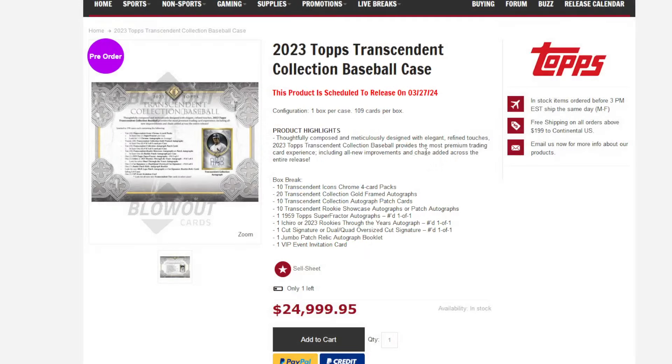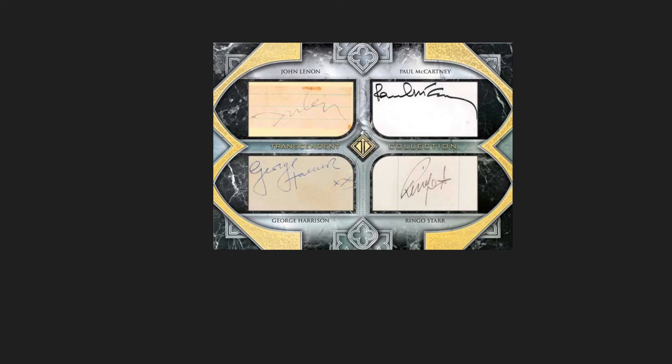And then you've got the cut signature. The example they gave was for the Beatles — they did misspell John Lennon on the mock-up, so I'm really hoping the actual card spells John Lennon correctly. But this would be an amazing card if you were to get it. There's a bunch of other signers; they didn't give us everybody. Sometimes they have some in there that you just don't want, but this one would be pretty awesome. And most of them this year are going to be normal-sized cards. The quad is oversized, but there are duels and single cuts that are normal-sized, so I like that better in general.